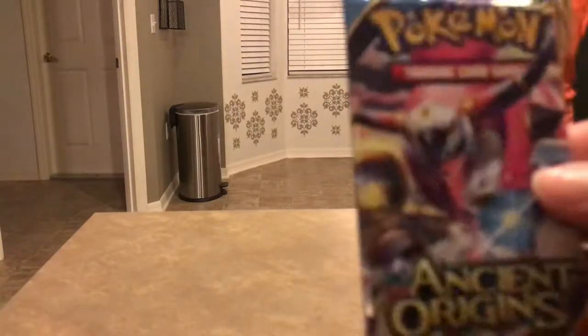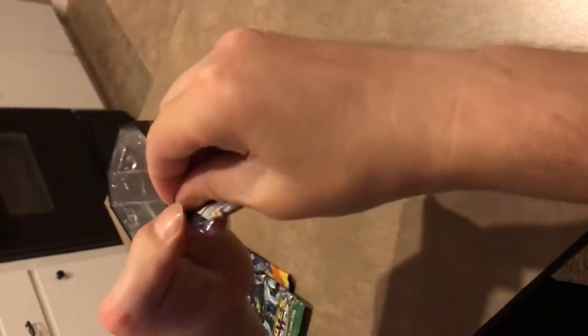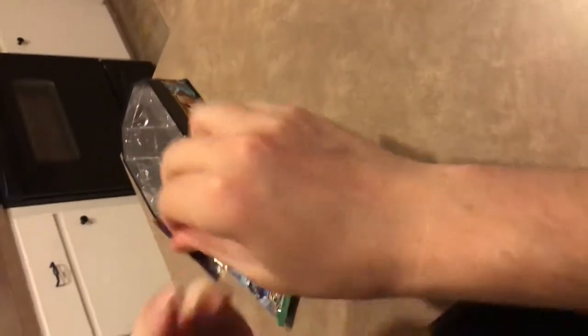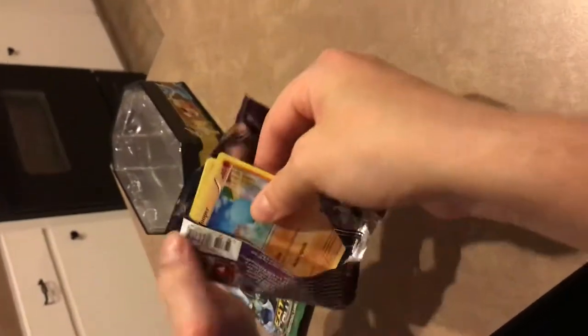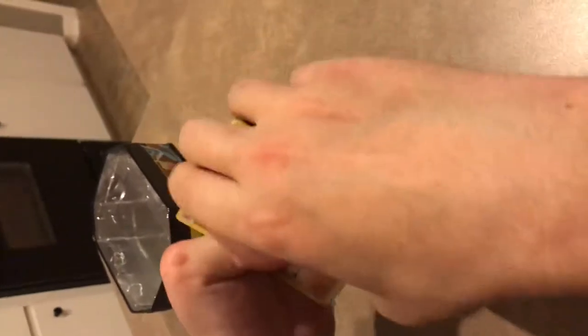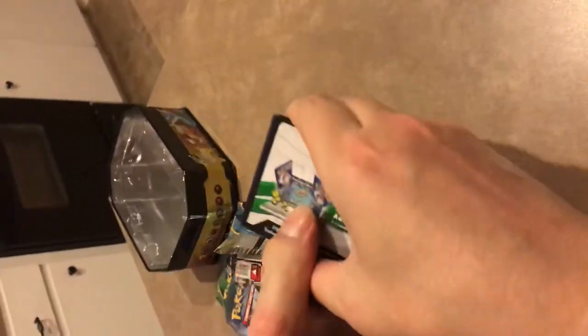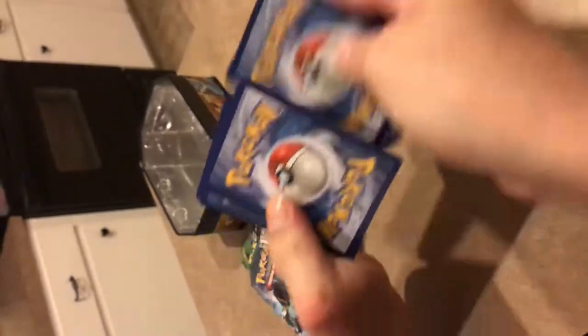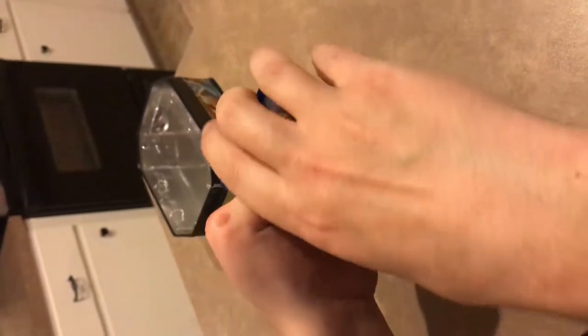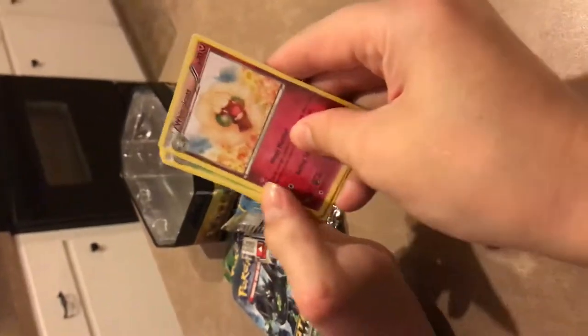We're going to do the Ancient Origins first. Here is the code card for anyone who wants that. We've got one, two, three from the back. Let's see what we get. Alright.